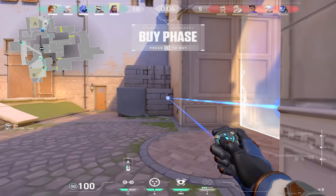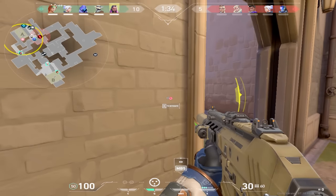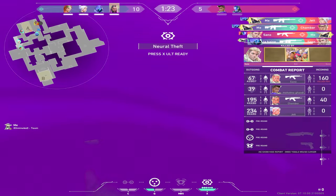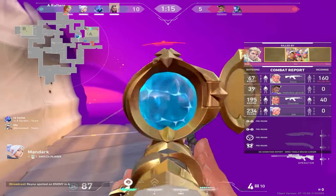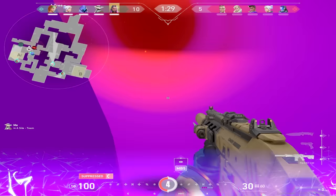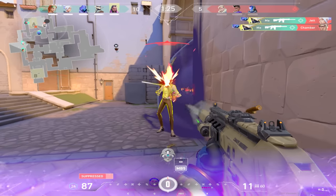The next round I'm heading towards A again because I want to redeem myself. Since it worked pretty well for their team, I'm hoping they try it again so I can show them that it was a fluke. Since I heard the Jet dash, I tried to use that timing to hopefully hold the guys following out of A main behind her. I noticed quickly that she didn't use a smoke, so I set my sights on her, then turned around to hold the guys flooding out of main.